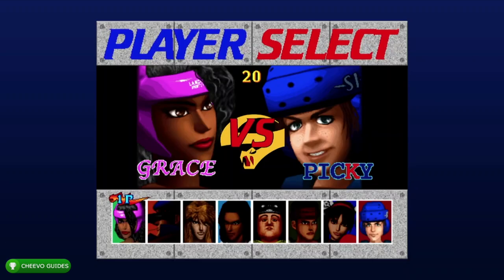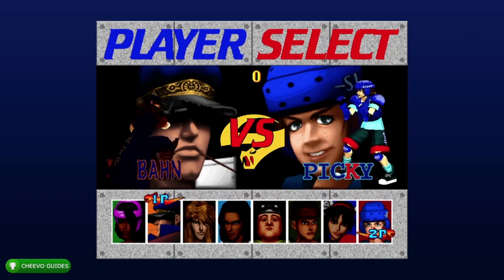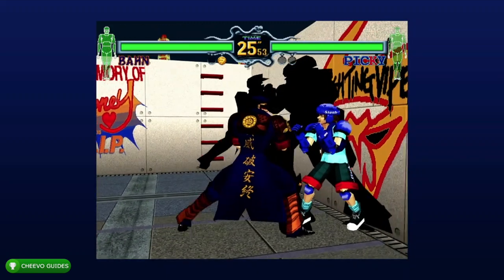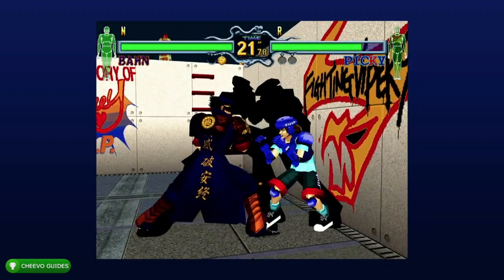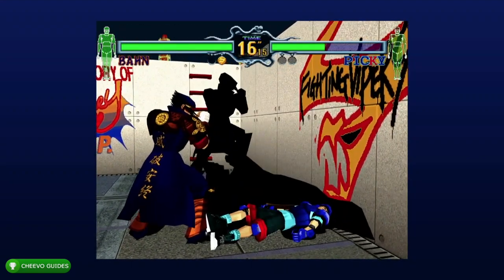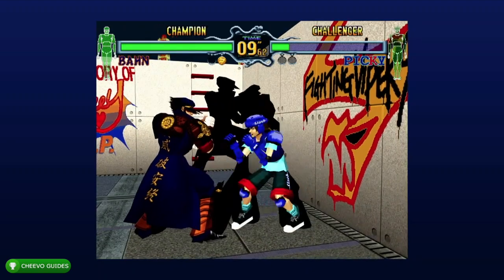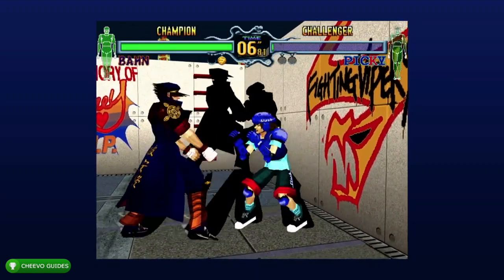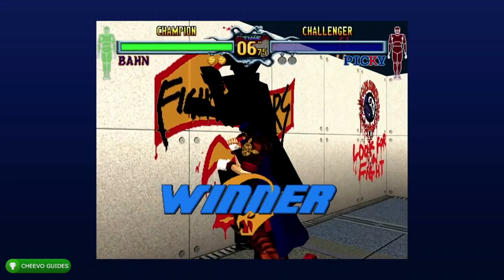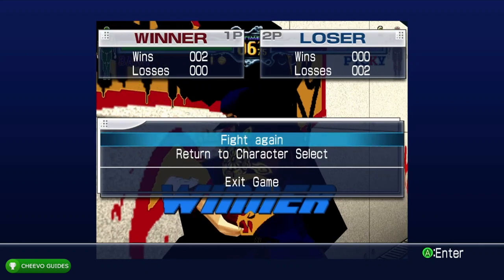Next we're going for the Wall Breaker achievement — this is for breaking a wall with the enemy. Start an offline versus. I recommend picking Bond and facing Picky. Put the time limit up to 30 or 45 seconds, because at only 10 seconds you might not be able to hit the wall enough times by depleting the whole life bar. To execute Bond's high kick attack, hold the left stick in the northeast position — upper right — and press B. This attack will really help break that wall. The wall should break towards the end of the second round and you're going to get an achievement for 40 gamer score called Wall Breaker.